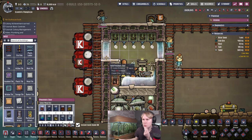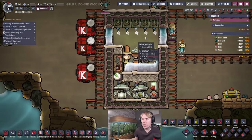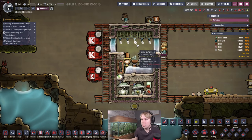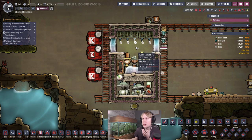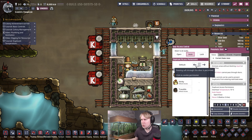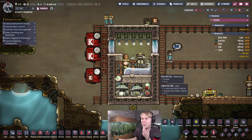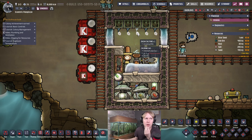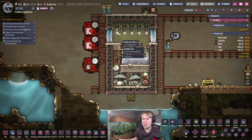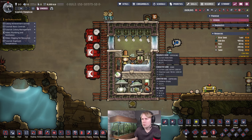Let's put a door here so we can restrict access to this room. You're only going to want dupes to access this room to harvest the plants once they've grown, because once they've grown they won't consume the chlorine. If you don't harvest them, they'll sit there not consuming chlorine and the chlorine will build up, which isn't necessarily the end of the world. You just want to keep the chlorine contained to this room — these plants will recycle it into salt periodically.